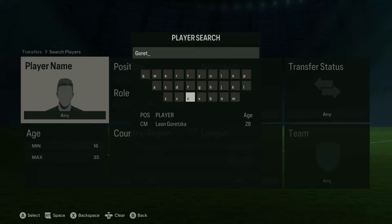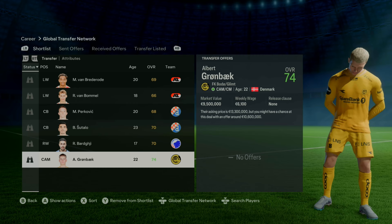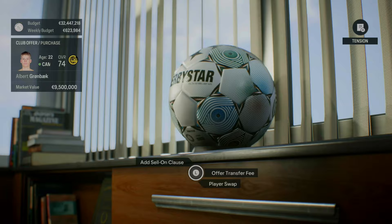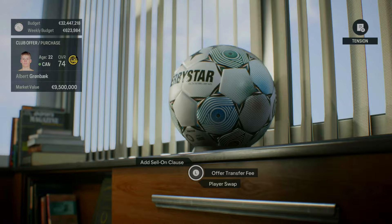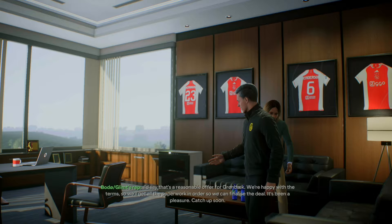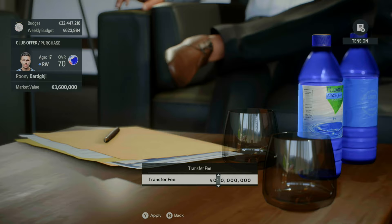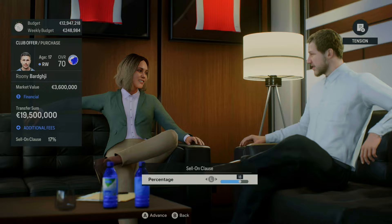We know the type of midfielder Ajax and Barcelona want — technically gifted players where physical elements don't contribute as much to their decisions. A player like Leon Goretzka, a big box-to-box midfielder, a dominant physical engine — clubs like Ajax and Barcelona don't really have that sort of central midfielder and never really have. They prefer the Frenkie de Jongs, the Donny van de Beeks, the Pedris — their strengths come in technical ability and reading of the game. On the other hand, Real Madrid always want their big-name Galácticos signings.